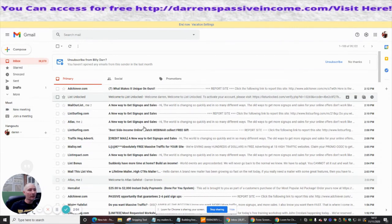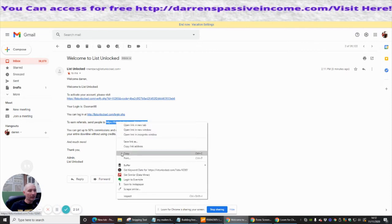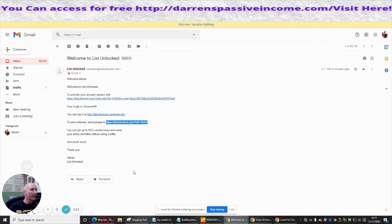Now I can click on List Unlocked and get access. The first thing I urge you guys to do is copy and put this somewhere safe — this is your referral code. You can shorten this referral code using bit.ly, or in my case I've got one in my Builder All account, where I put it into a link and make it a lot smaller.